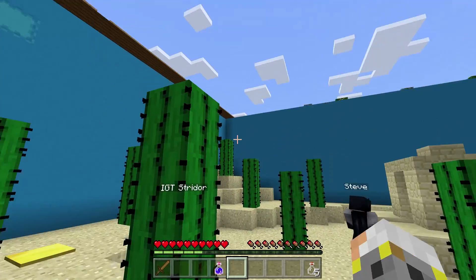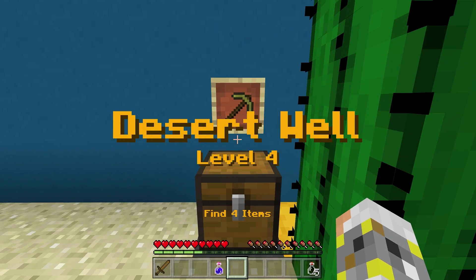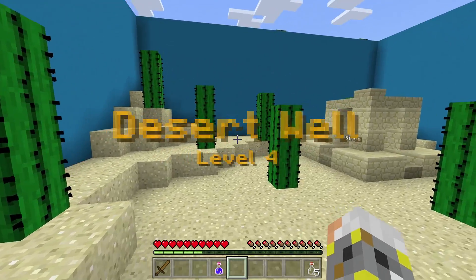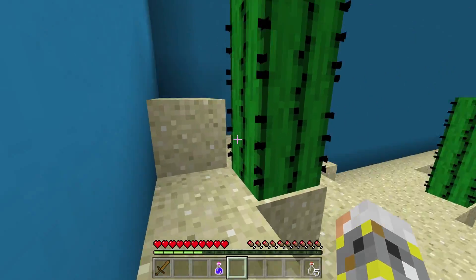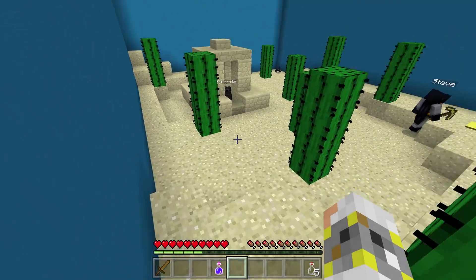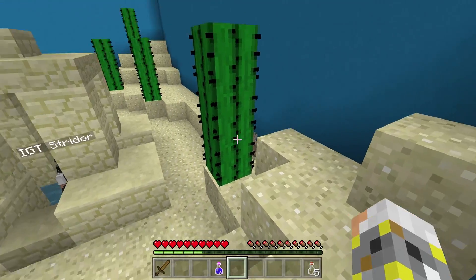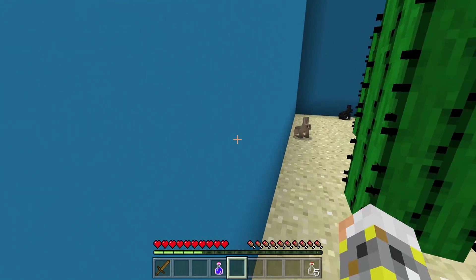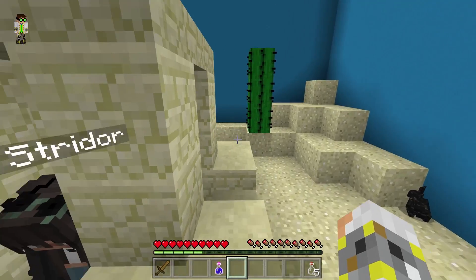Now my turn. So now we have to find four pickaxes. I found one right in here! Did you really? She's so good at this game. They're not proper chests, they're just hidden — they're called shulker boxes, and they can be different colors. I got one — a golden pickaxe! Bubs has one, mommy found one, I have two.